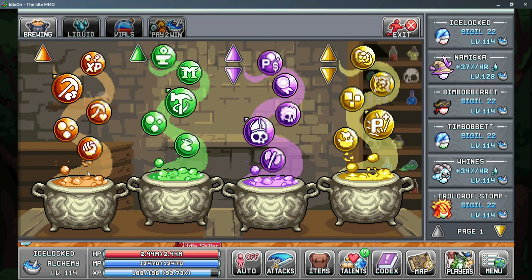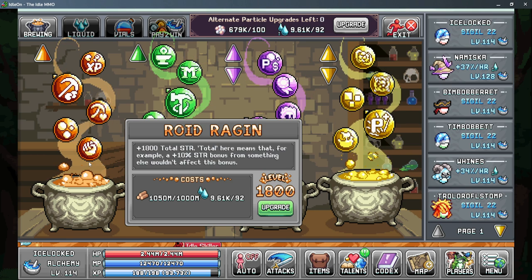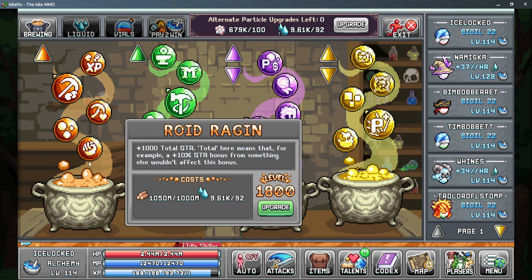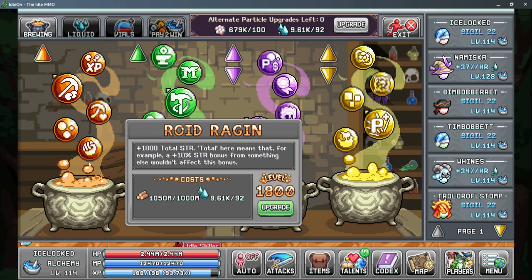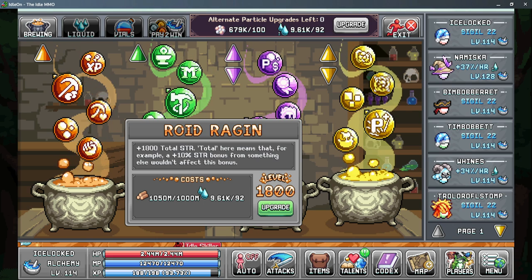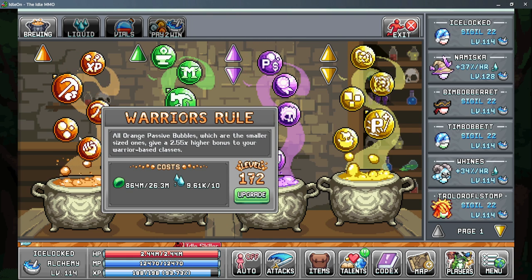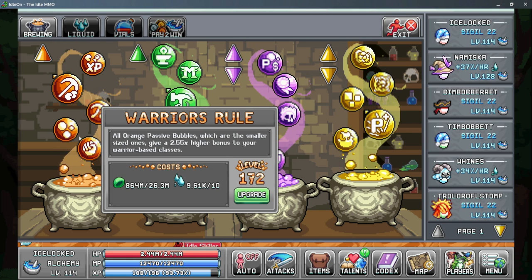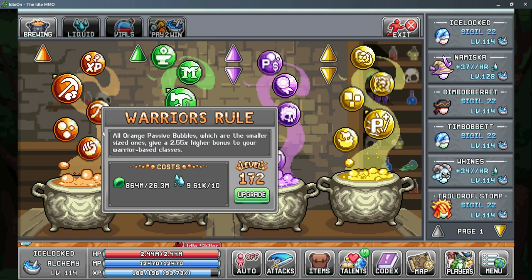Moving on to World 2 and starting with our alchemy bubbles, we have quite a few orange bubbles that really help us. First is Roid Region — this gives you one point of strength for every level you have in this bubble, and with multipliers it becomes more like five points of strength per level, so it's very worth leveling up. Next up is Warrior's Rule, which multiplies all orange bubbles as long as you're on a warrior-based class, giving you 2.5 times more multiplier to all the bubbles we're talking about.